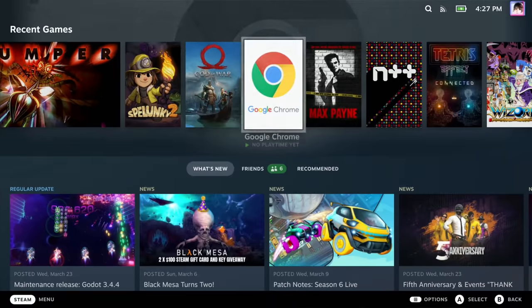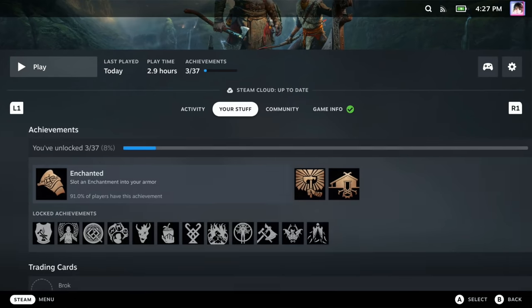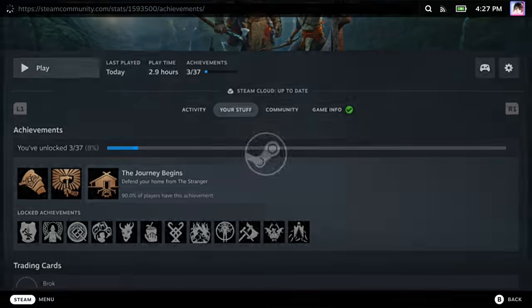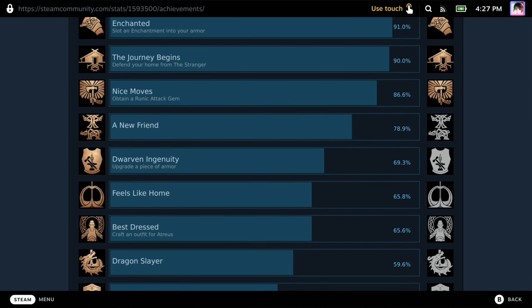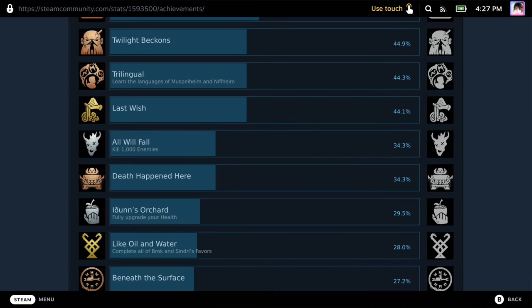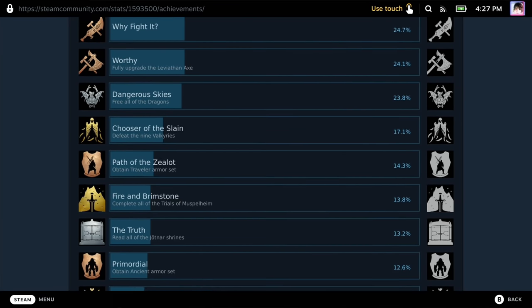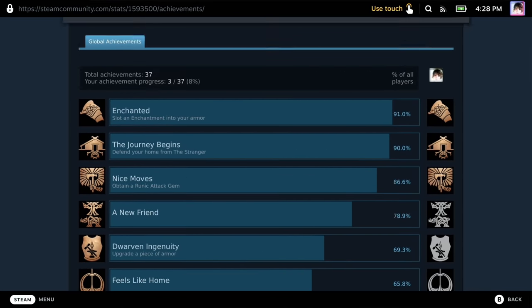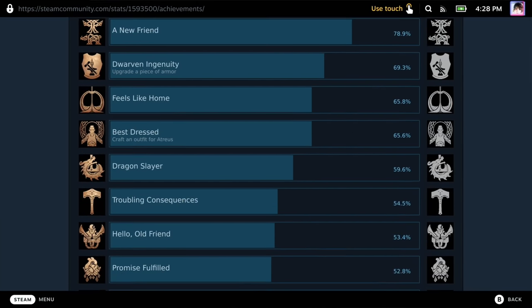I think there are a few things Valve could do to improve their achievement system. First, make achievements a first-class citizen in the user interface. Currently, if you want to view your achievements, you need to go to the Your Stuff tab on the library entry for whatever game you want to see achievements for. And to see all of them, you actually need to enter a submenu which is really just the Steam community page. I'd like this section moved out of the Your Stuff tab and into its own tab, with all achievements shown rather than needing to go to the Steam community page.